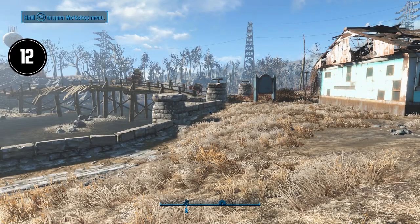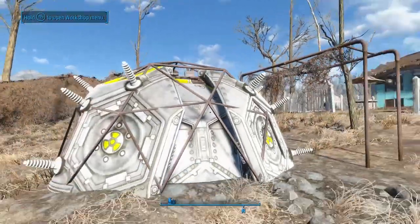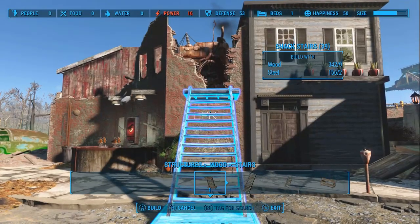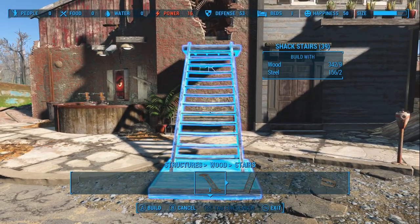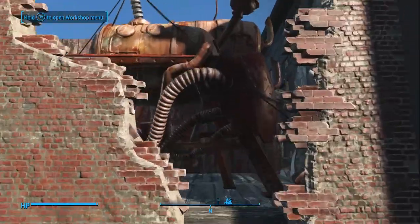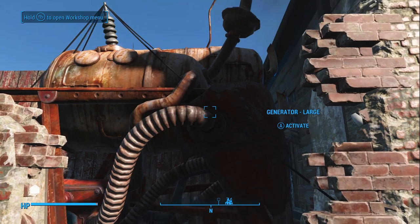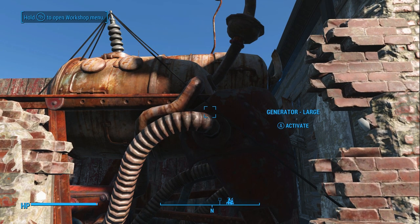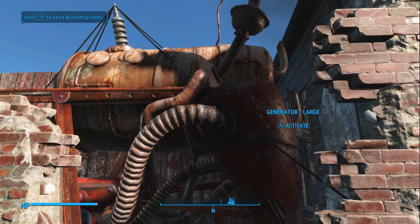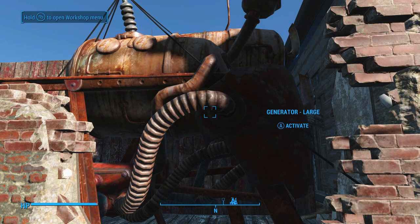Tip number twelve. I like to use the various nuclear-type generators for powering my settlements because they generate more power and are generally silent. But if you use the gas power generators because it fits the style of your build, there's a way to slightly reduce the noise they make. If you activate the generator on and off, it cycles through various sound patterns. It's super subtle so you may not notice at first, but if you play with it for a bit, you may find a more pleasant hum that isn't so annoying.